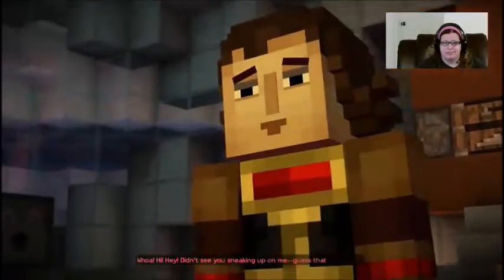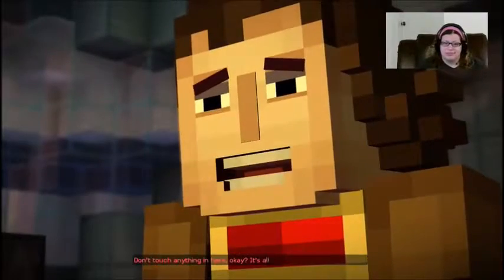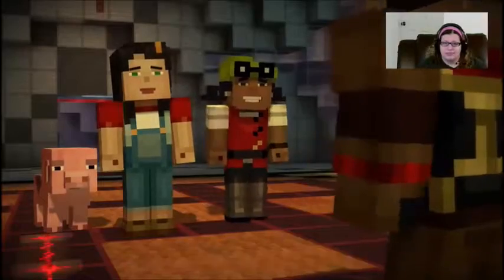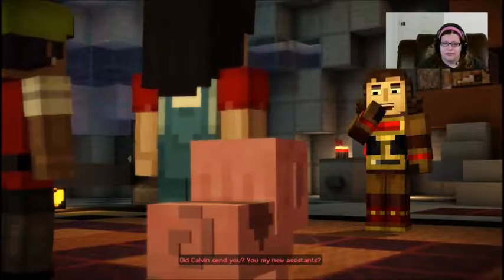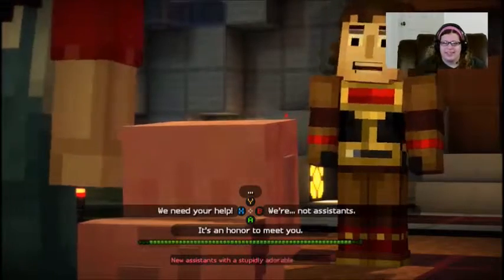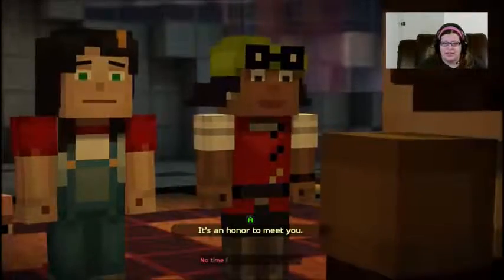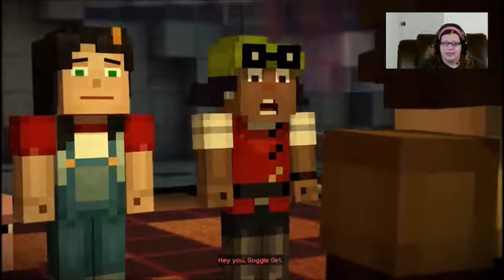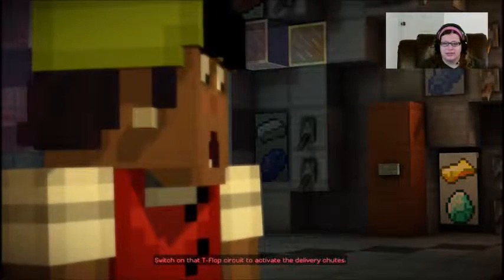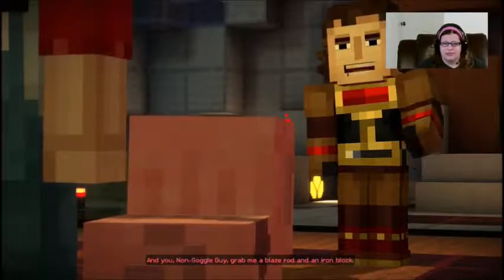Hi! Hey! Didn't see you sneaking up on me. Just got the point. Don't touch anything in here, okay? It's all supremely fragile and genius. Did Calvin send you? You my new assistant? New assistant to this stupidly adorable pig! Elagard! No time for specifics, I'm afraid. Hey, you — goggle girl. Switch on that T-flop circuit to activate the delivery chutes. And you, non-goggle guy — grab me a blaze rod and an iron block.